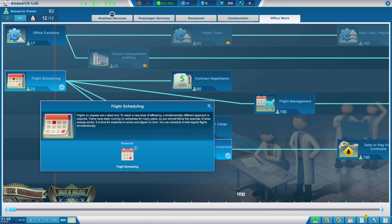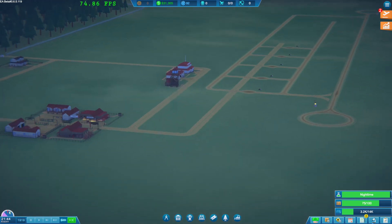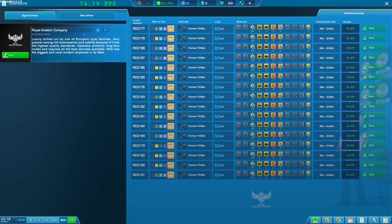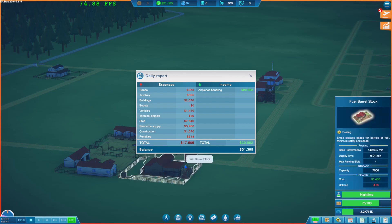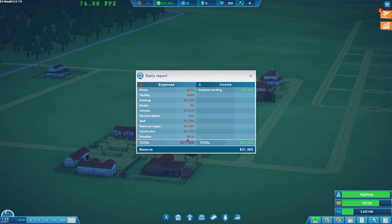We'll have to look at some of these things. New contracts were unlocked - let's have a look. Still nothing there. New airlines, signed flights, available flights - I don't quite know why it's saying new stuff has been unlocked. We can't deal with this at the moment. Looking at our expenses: they're about 17,000 and airplane handling is almost 21,000, so we are turning a bit of a profit. We need to be mindful we're not making tons of money and too much capital expenditure will cause problems, especially with penalties.